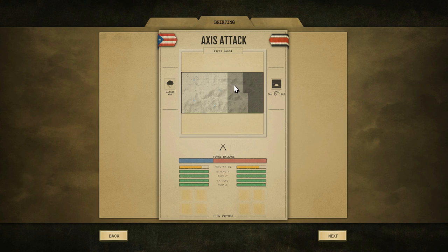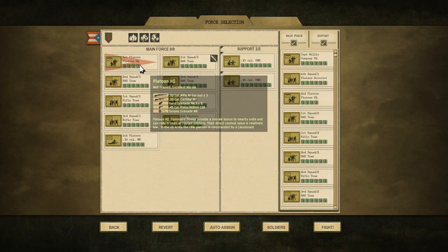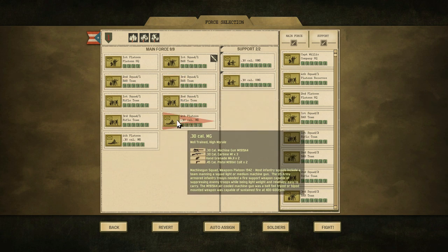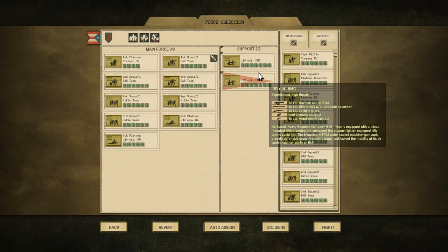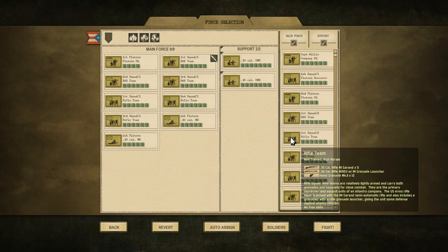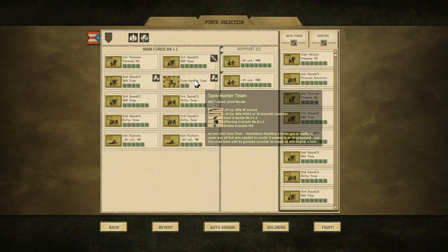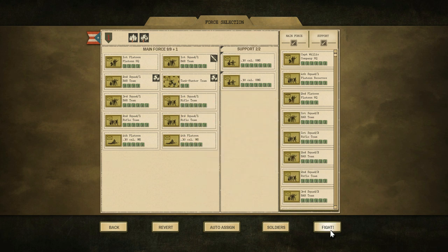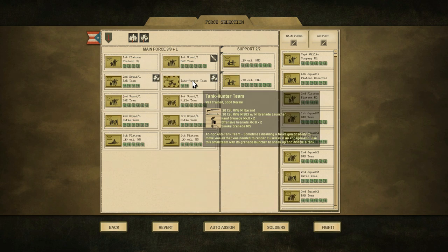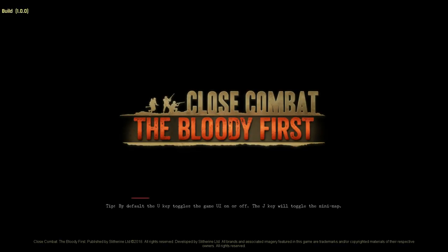I think if I can inflict enough casualties and take this contested objective, I'll be pretty content. Here's our main force: a platoon headquarters, several BAR squads, some rifle teams, and a couple of .30 cal machine guns, plus two .30 cal heavy machine guns as support. I'm not sure I want a tank hunter team, but I'll keep them just in case there are tanks. I'm new to this so I'll let the game pick for me for now, and once I get more comfortable I'll start making my own changes.